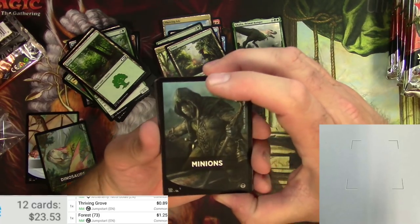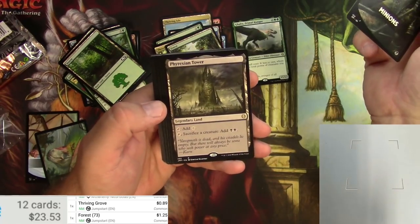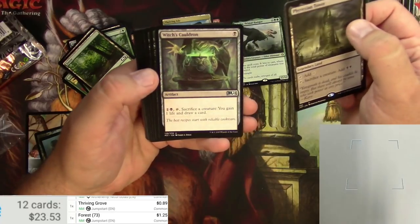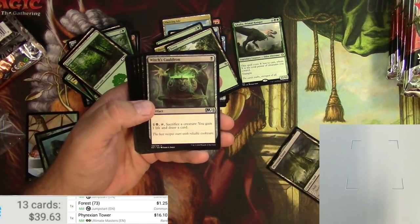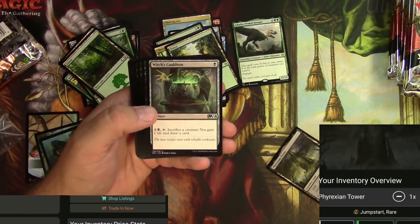Ooh, Phyrexian Tower — there's a little hit right there! Ultimate Masters version is $16, and the Jumpstart version is a little bit less at $13. That's a good hit.